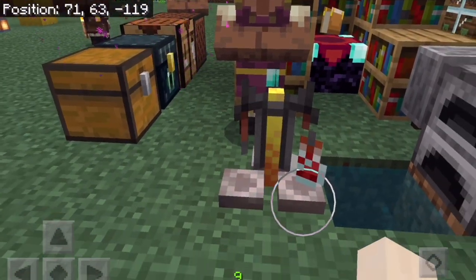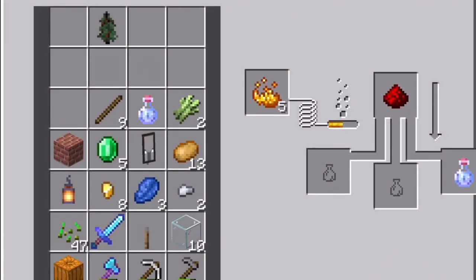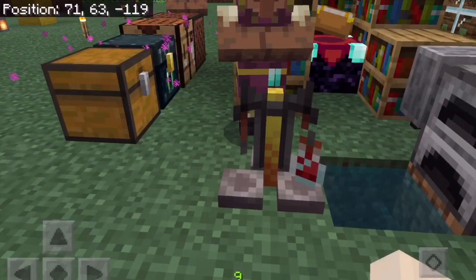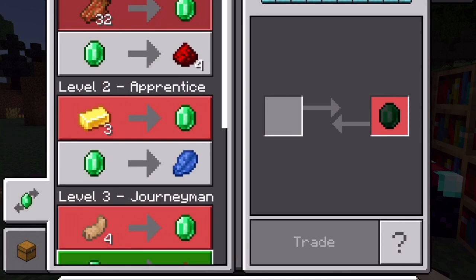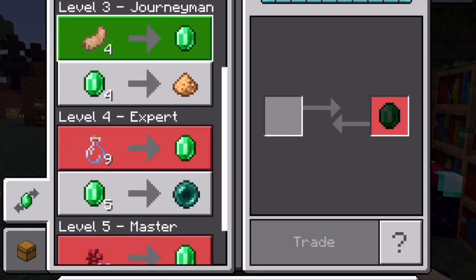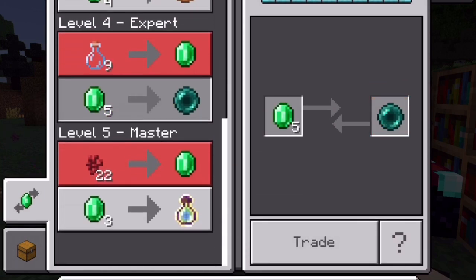This is for making health potions. You can trade with villagers and get all kinds of stuff. In order to trade, you need emeralds.